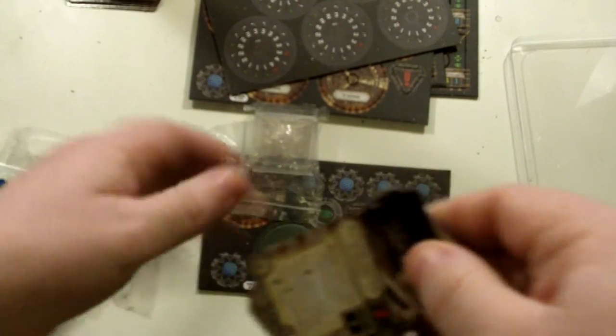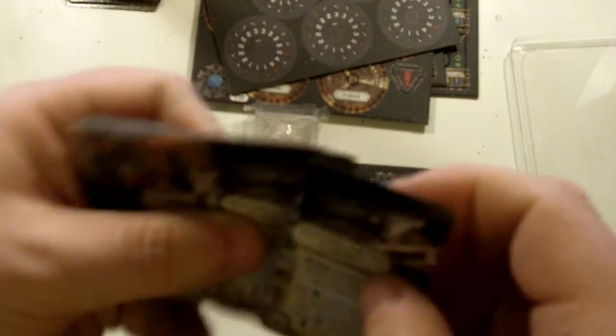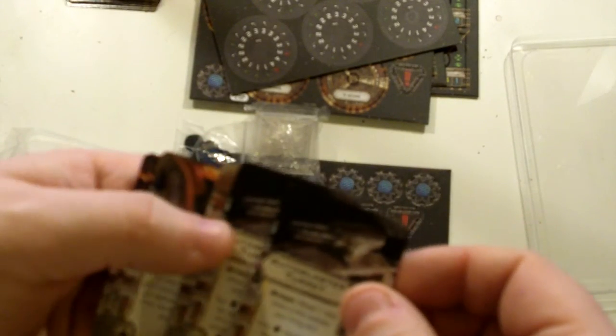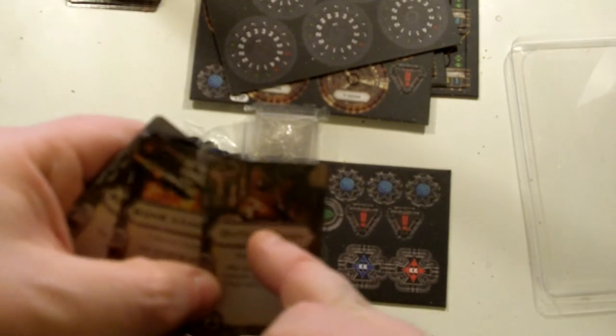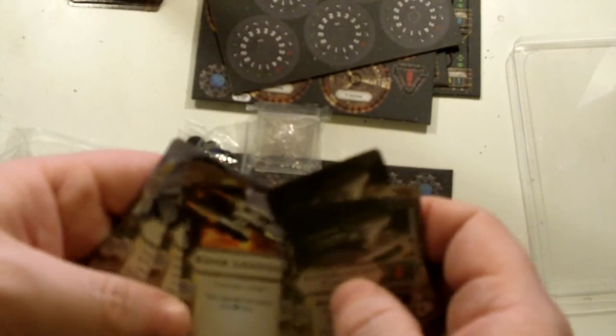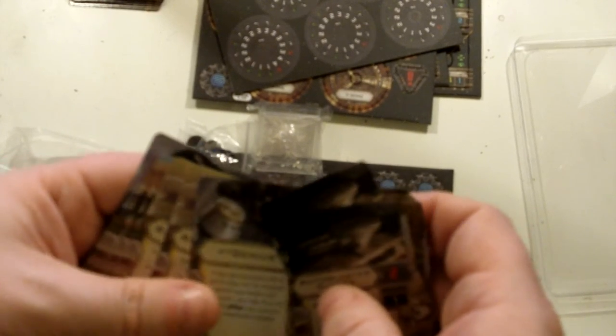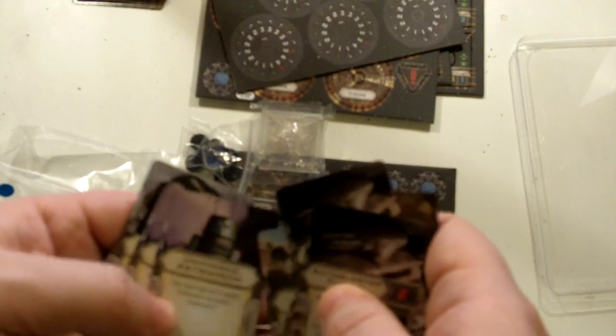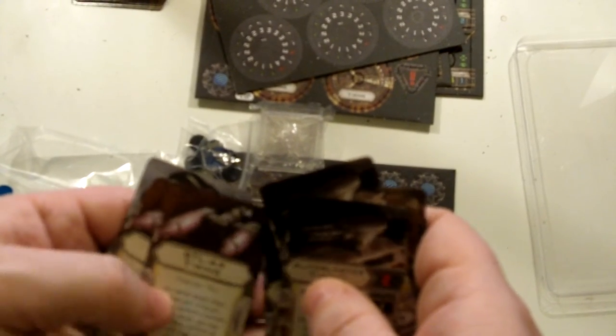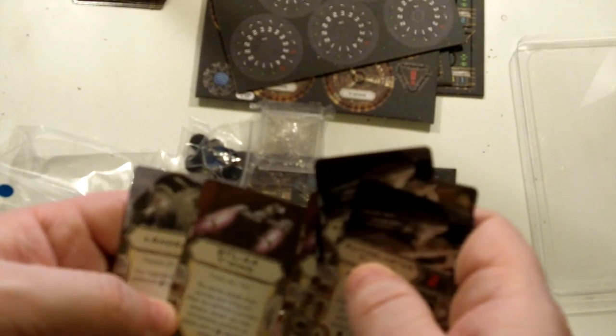You've got quite a bit there, and you've got your upgrade cards — not all of which can obviously be used by other factions. You've got an Autoblast turret, security droids, Greedo, and some scum-only cards. There's an Outlaw Tech, bomb loadout (Y-Wing only), Salvaged Astromech, Unhinged, Hotshot, A4 for Y-Wings, and some titles. So yes, some really cool upgrades which could also be used for other factions.